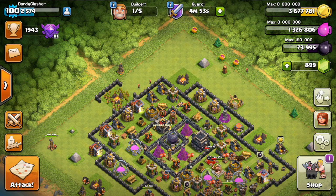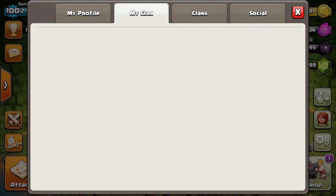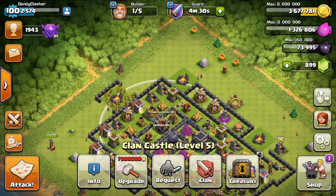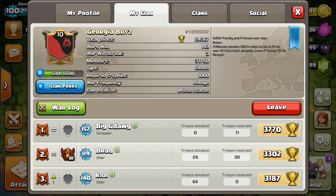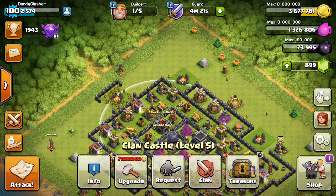Hey guys, Dandy Dan here bringing you another episode — episode 25 of Hero Sojourn. We're gonna make the queen level 15 today. My clan castle is full. I'm actually visiting over here in Georgia, and we've been doing some wars here and we've won the last three, so it's going pretty good.